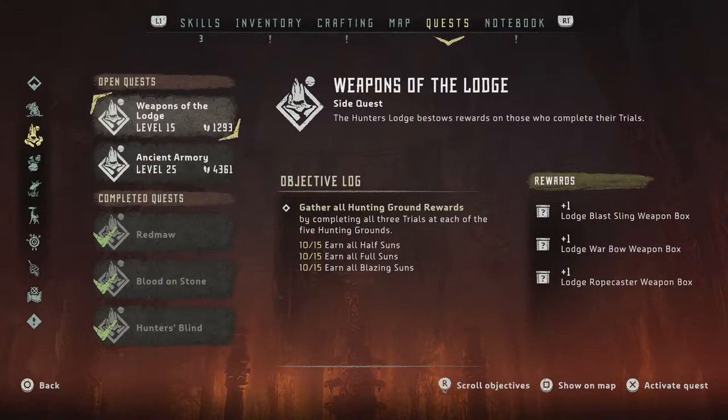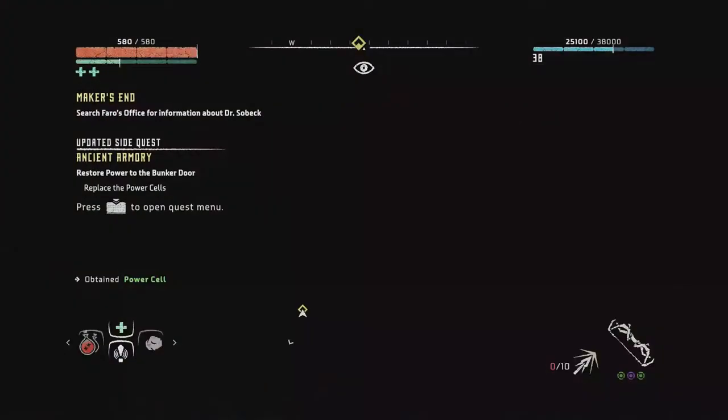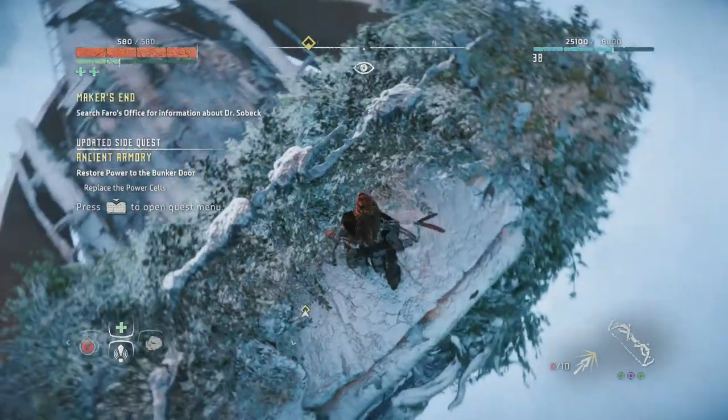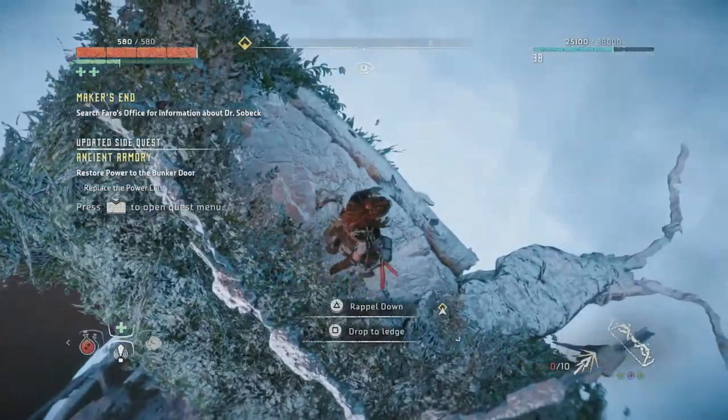So this is the quest — Ancient Armory. I still don't know why 'find a use for the power cell' is X'd out there. But we're supposed to restore power to a bunker door. Now that we have both power cells, we'll definitely do that. Why a power cell is up here sitting all by itself, I don't know, but hey, I'm glad I found it.